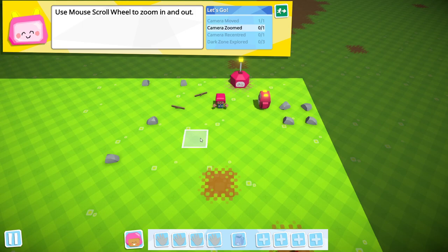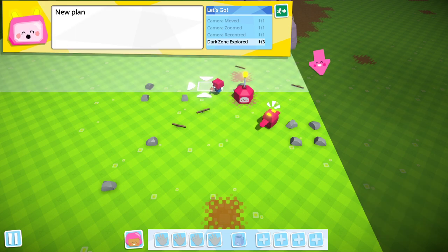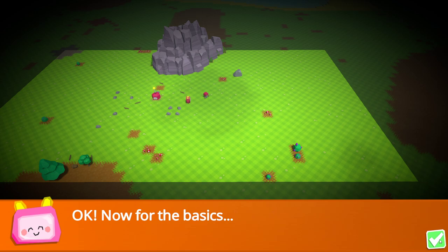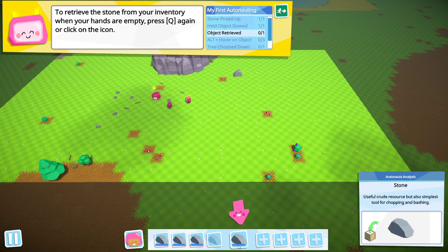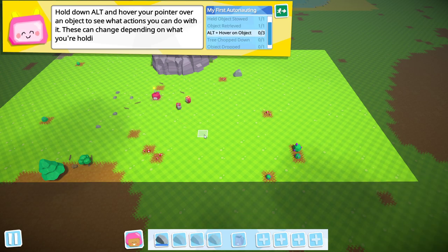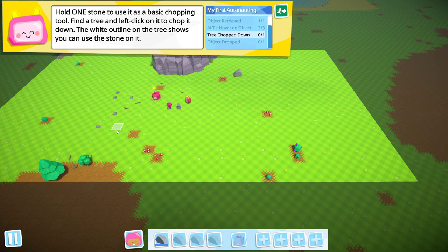Basic controls: move around with normal controls and scroll in and out. X to zoom to ourselves — that seems simple enough. Left click to go somewhere. Go into the shaded area and see if we can find some of the things we need. Let's find some stone and take all of it. Into the backpack — pressing Q puts it into the backpack down here. Q to take it out. I have too much on me, let's just drop it.